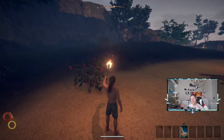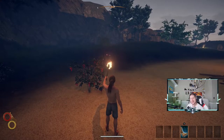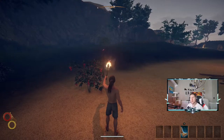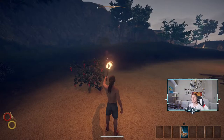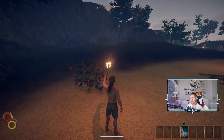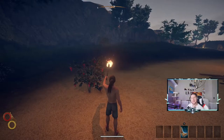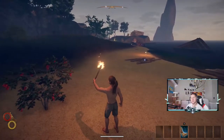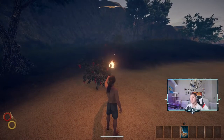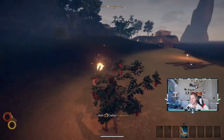The first minor spoiler: you owe 150 silver to your town as a blood price. You're going to lose your home if you don't pay it within five days. A lot of people think it's really hard to make that money, but you can actually make it without even leaving town at the beginning.